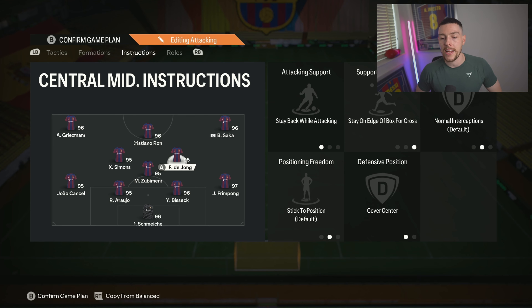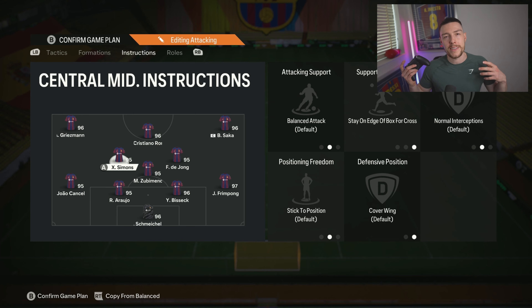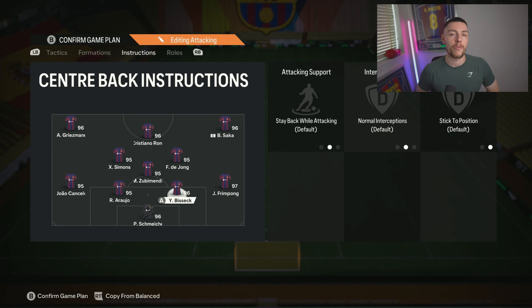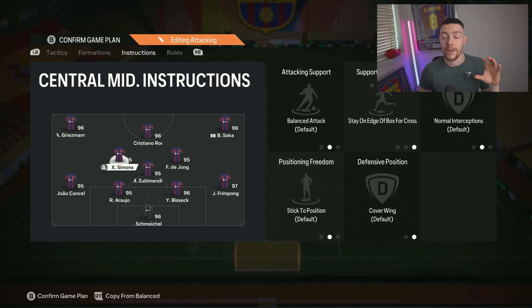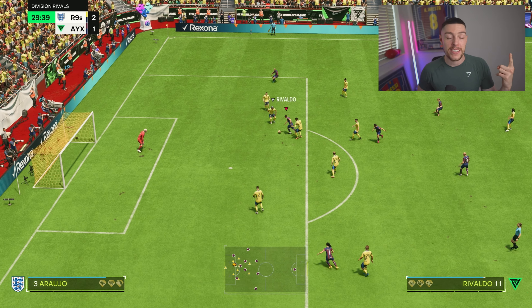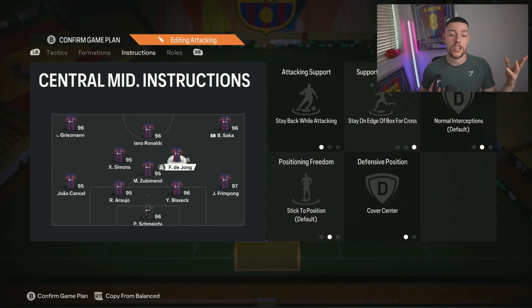Diving in with the center mids: one is on stay back while attacking, stay on edge of the box, and cover center — more of a defensive pivot. The other midfielder is on edge of the box, cover wing, and basic — more of an attacking center mid. It is nice if your attacking center mid has some defensive attributes as well. Javi Simons is a perfect example: he's pretty much a forward but has decent defensive stats too. Get him if you haven't — he's got high/high work rate so he works well both forward and backward, is physically strong, and has good passing play styles.